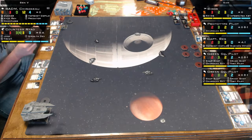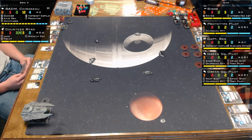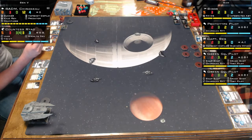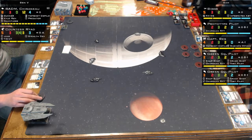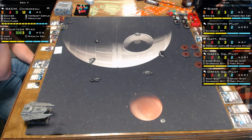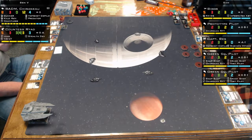Sam's running the same setup as previous videos. He's got Biggs Darklighter, whose ability says anyone within range one of him cannot be targeted - you must attack Biggs instead. Sam chains his ships together within range one, forcing opponents to fire on Biggs while keeping him at the back. There's a Hotshot Copilot on both sides of the table, so everybody's spending focus like crazy.